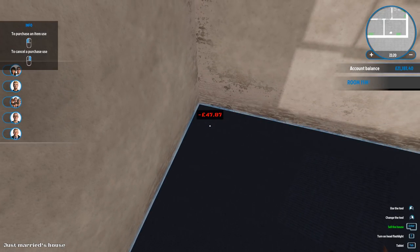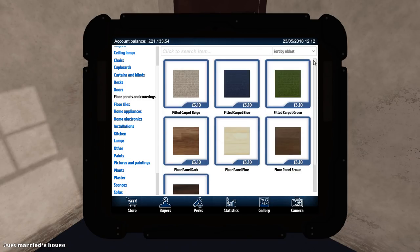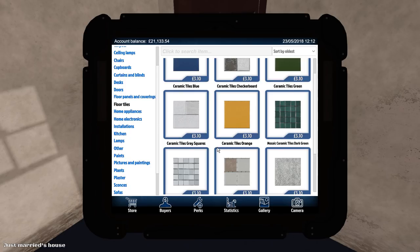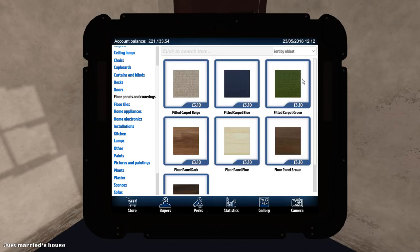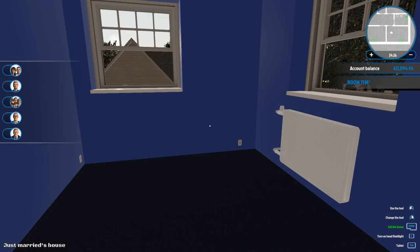The floor - we're getting some blue carpet. Floor panels, fitted carpet, blue. I have no idea what we're going to do for the girl's floor because they don't have girly colors. We can get orange - no, not orange tiles in a bedroom. We'll probably go with beige carpet. Let's quickly do that now so I don't forget - we've done the painting and now we need to furnish the room.